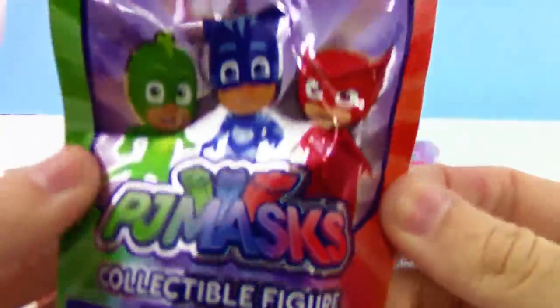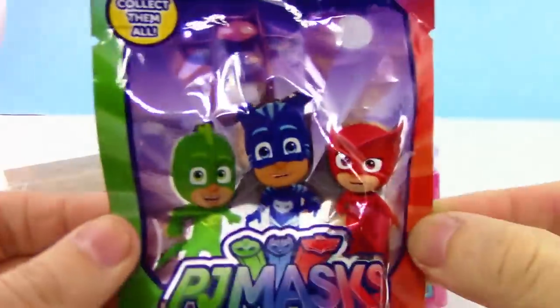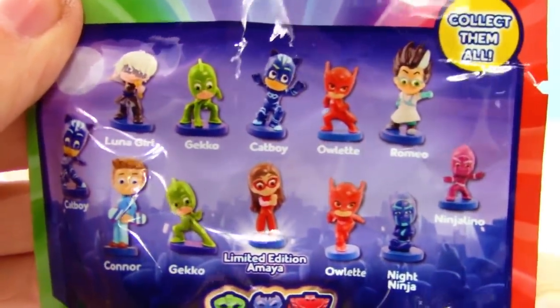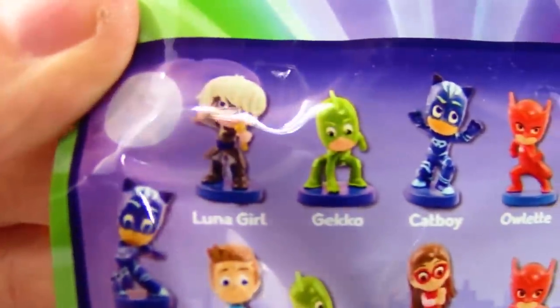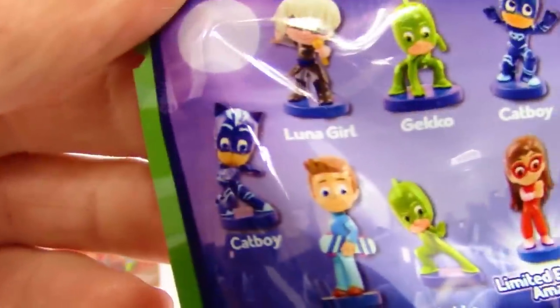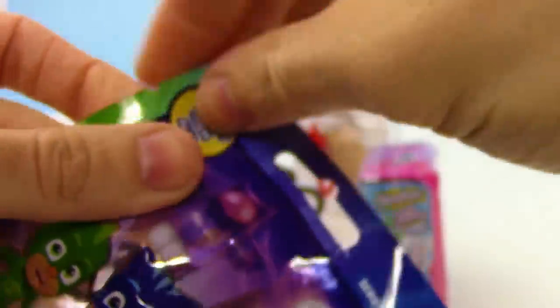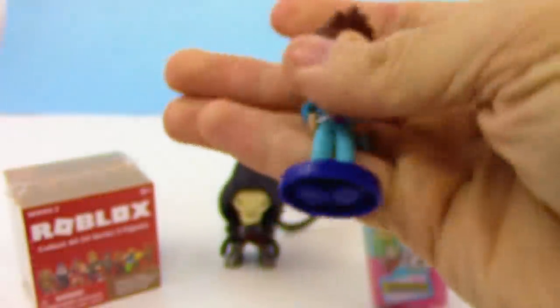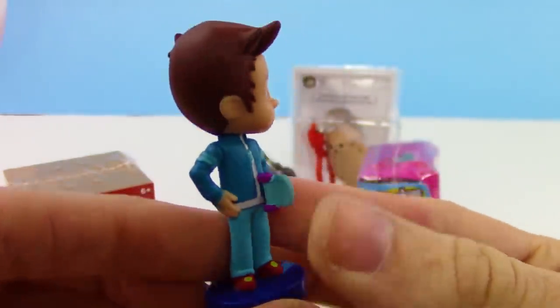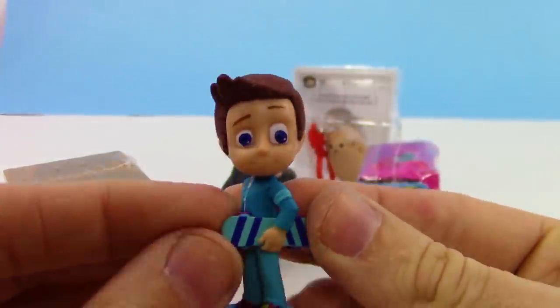Let's check out this PJ Masks collectible figure from series 2 — there are 12 to collect. We can get Luna Girl, Gecko, Catboy, Owlette, Romeo, Ninjalino, Night Ninja, limited edition Owlette, Amaya, Connor, and more. We got Connor, and Connor is holding a skateboard — awesome!